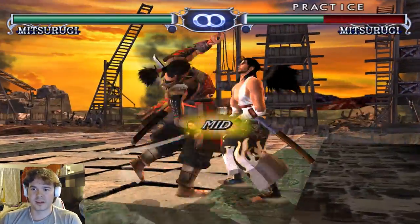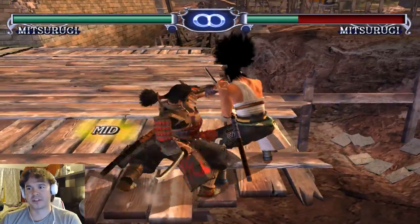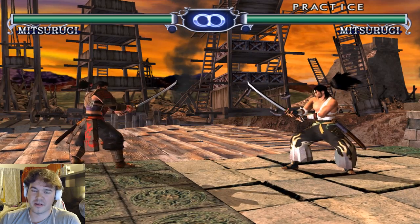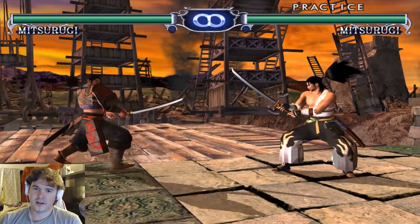I personally feel like what his best move might be is sidestep B, or at least in Soul Calibur 2 his best move is probably 4-4B or 4-4 Kick. This move has ridiculously good recovery — I'm able to hit him so fast that the health bar isn't even regenerating. The move's kind of over-tuned in this game, but that's not really too much of an issue.